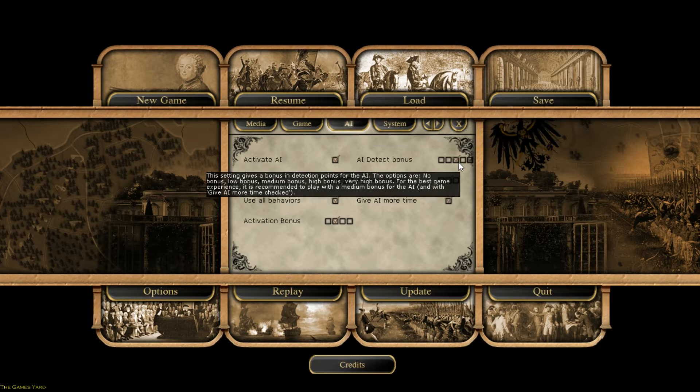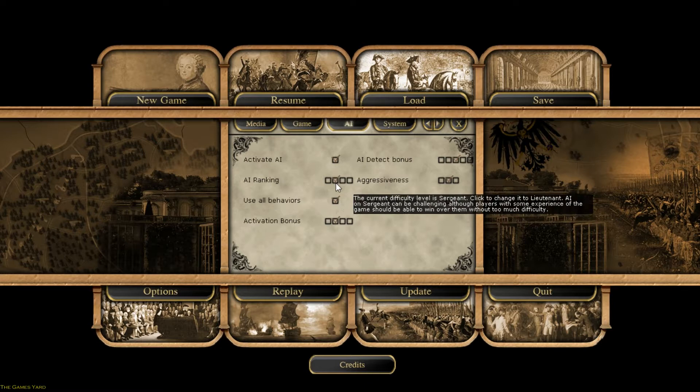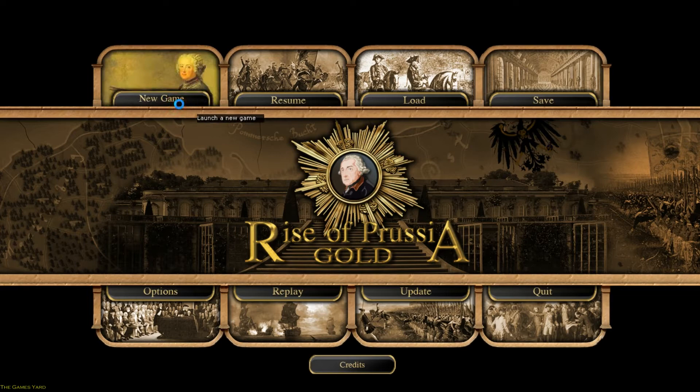AI playing with a medium detection bonus — it just gives an intelligence bonus to the AI and improves its decision making. Aggressiveness on normal. Playing on normal for the activation bonus, which gives a plus one bonus to activation rolls. Use all behaviors on Sergeant — no advantages or disadvantages to me or the AI. And that's how I'm going to be playing all these games on Rise of Prussia Gold.